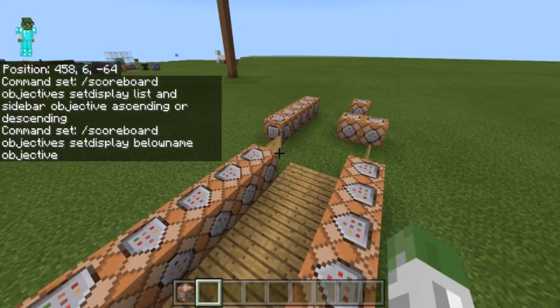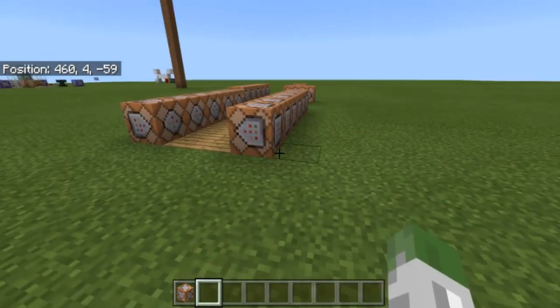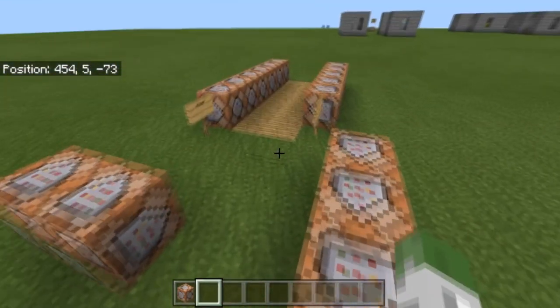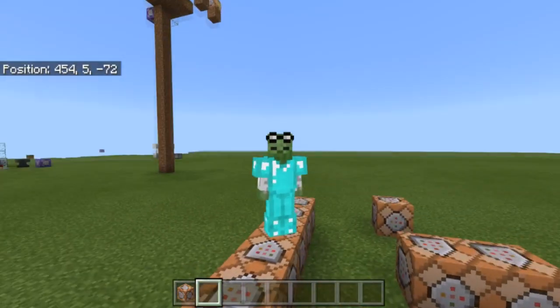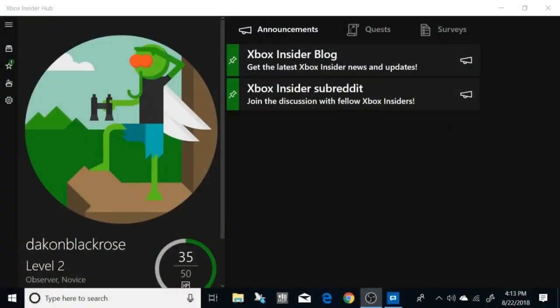You guys can see more examples in the description. When these actually come out and I get the beta, there will be a clip showing how you can sign up. I'll show you guys more in future videos. Let me know if this was helpful, if you saw the live stream, what you're excited for, and about other things they mentioned like functions, structure blocks, NBT and entity data. Let me know in the comments. I'm Daycon Black Rose — I'm out, bye guys!